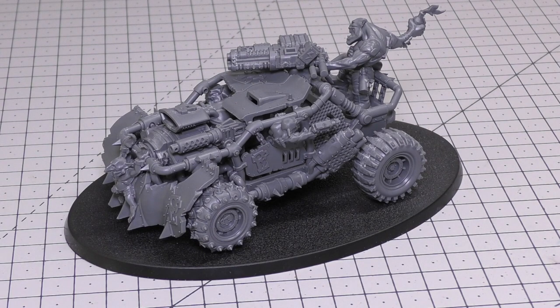Now we've reached the rules part of the review. You'll find the Boomdakka Snazzwagon in the Fast Attack section of the codex. It has a Power Points cost of 5 and a points cost of 95, making it one of the cheapest buggies in the army. Its statline reads: Movement 12 inches, Weapon Skill 4+, Ballistic Skill 5+, Strength 5, Toughness 6, 8 Wounds, 4 Attacks, Leadership 6, and a Save of 4+. The unit contains one Boomdakka Snazzwagon and can include one additional (Power Rating +5) or two additional (Power Rating +10). Each model is equipped with a Mek Speshul and Big Shootas, and the crew are armed with Burna Bottles and a Grot Blasta.